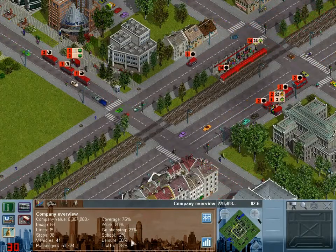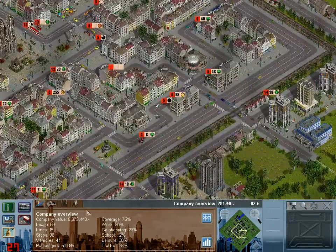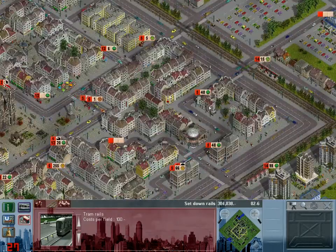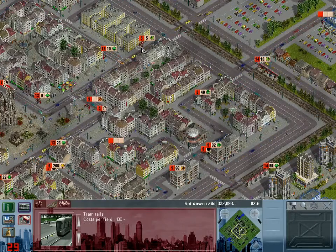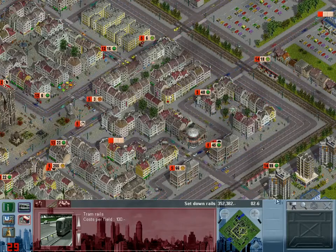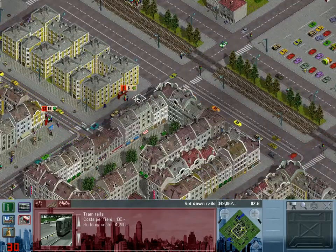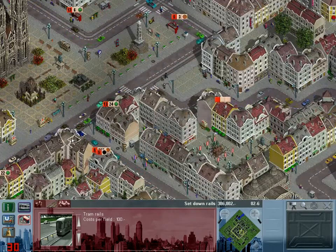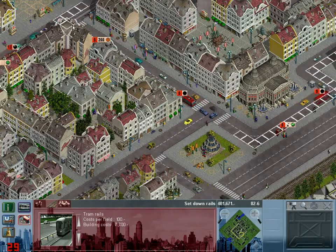In terms of percentage we've got 30% leisure and 20% work, so we're getting there. First things first on the agenda, I'm going to start building a new tram line because I'm going to turn Line 5 into a tram. I looked at it from a previous episode and thought these numbers are just crazy - I could turn this into a tram, because otherwise it's just going to get clogged up with buses. Look at 255 people - I need a tram line here.